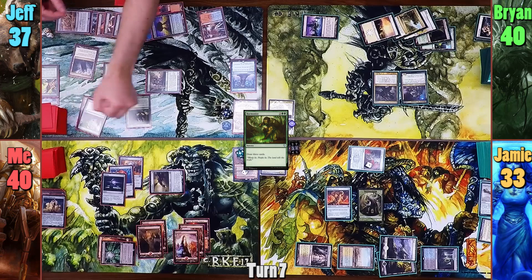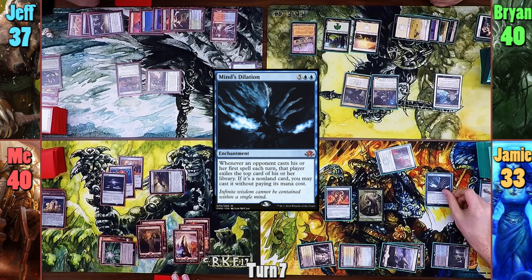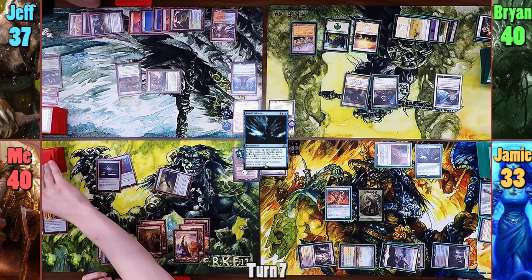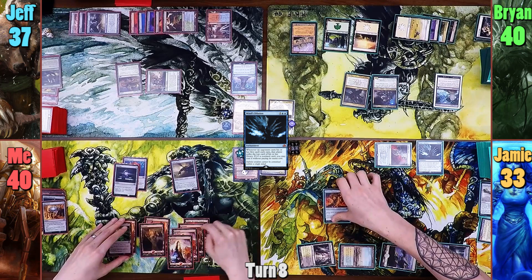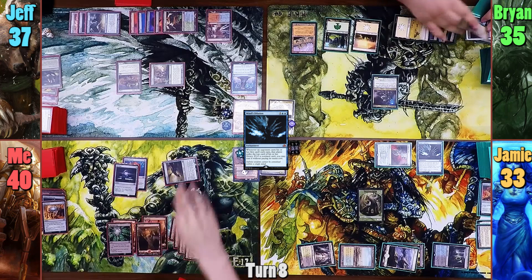Brian plays the Temple of the False God and casts Grave Pact, then passes. Jameson taps out to cast Minds Dilation, and suddenly casting spells seems bad. At the end of his turn, I sacrifice Mind Stone to try and draw into an answer. I play a Mountain for my turn and have Valakut trigger kill Jameson's Foundry Inspector. Jameson offers me a deal to leave him alone, so I swing the Steel Hellkite at Brian once more. I pay 4 to destroy both Grave Pact and the Corpse Jack Menace, which in turn forces us all to sacrifice a creature. I then pass to Jeff.